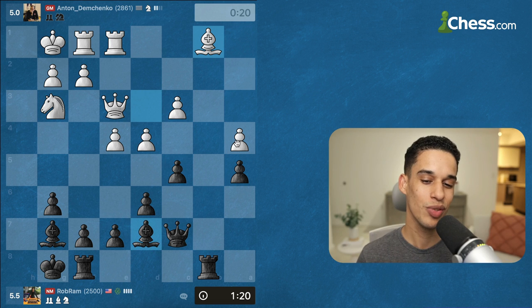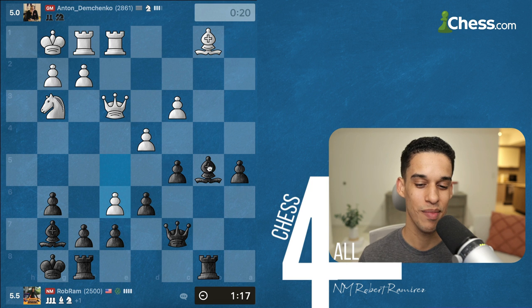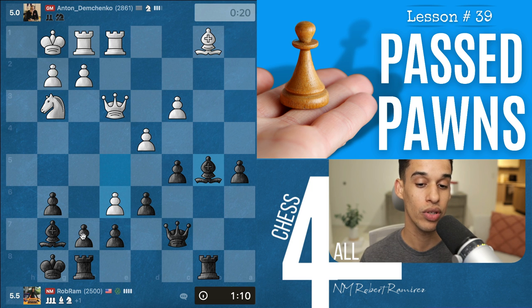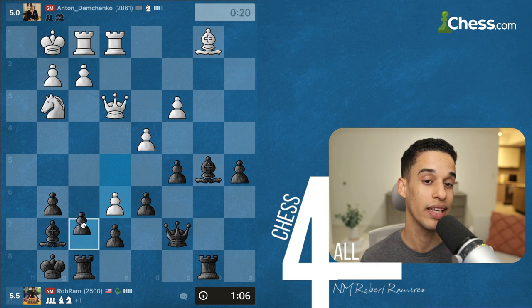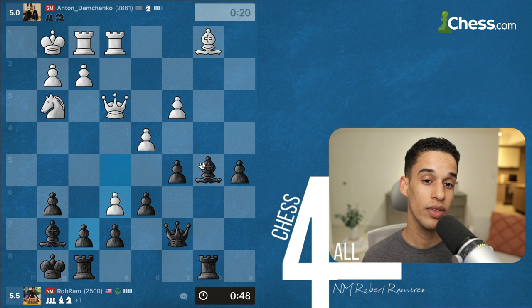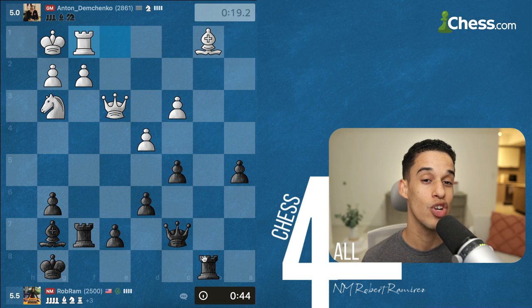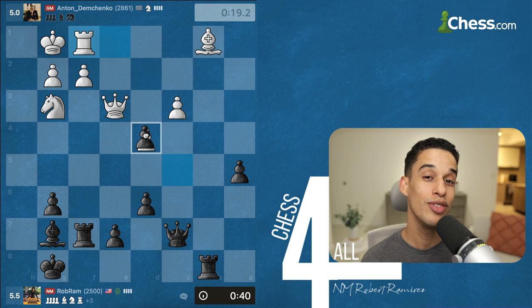Bishop b1 was like an invitation to grab the pawn on a4, and it's hard to resist. At this point I'm really comfortable — my opponent has 20 seconds, I have a passed pawn on the a-file, and I'm putting pressure on the rook on f1. My opponent has nothing better but to try to complicate the game. We've talked about this — if your opponent is losing, he has nothing to lose, so our job is to stay out of trouble and keep his counterplay at a minimum.